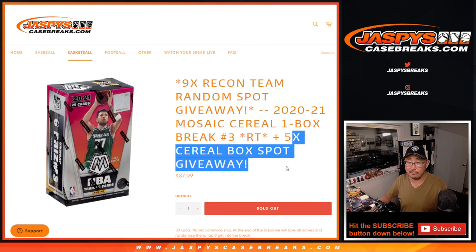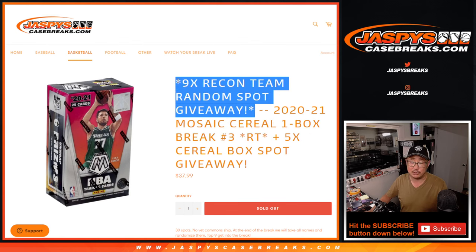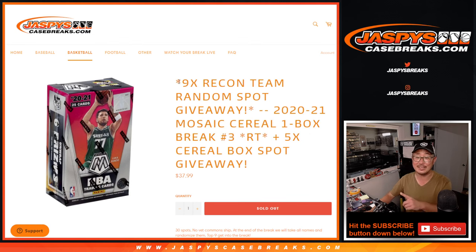Now there's a few different dice rolls happening here. First of all, we're giving away five cereal box spots — random team spots. That's the first dice roll. Second dice roll will be the break itself, and the third and final dice roll will be giving away the final nine spots in that recon break team random, in which you have a chance of winning a full case of recon. We'll do that in the next video.